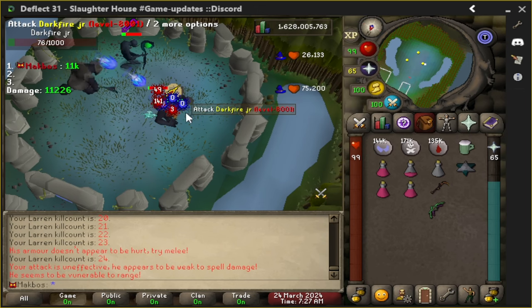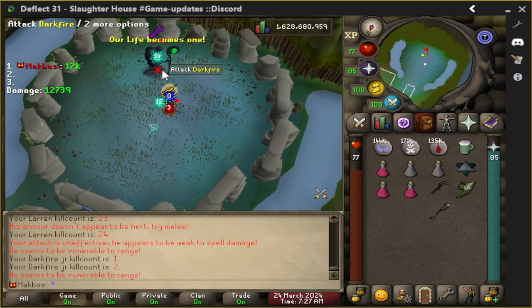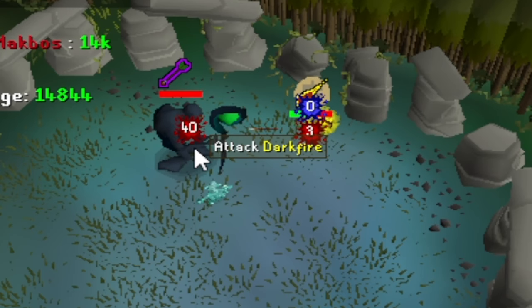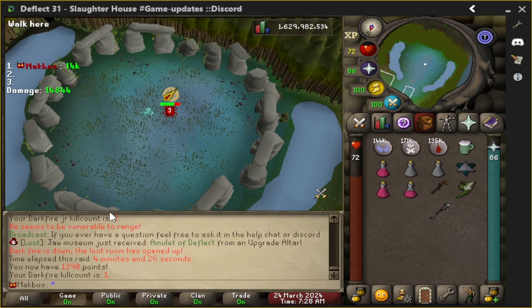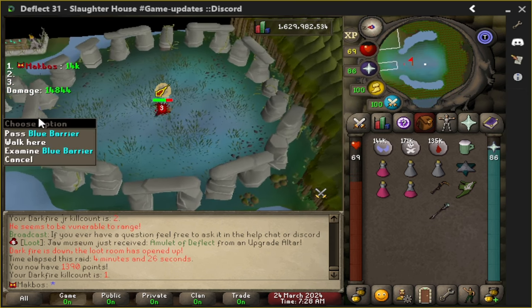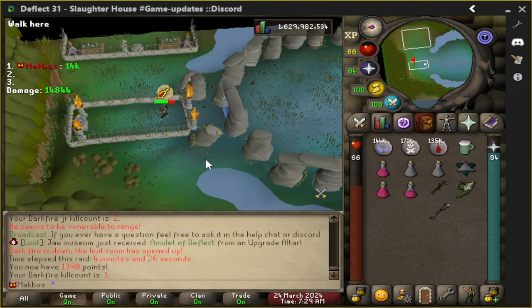The darkfire boss has 10k HP. Oh my god, what just spawned? The junior is even scarier than the boss itself! I'm very curious about the loot — I hope I get the darkfire handle on the first try. Okay, the darkfire is now gone. I have one kill and 1390 points. Where do I go? Oh wait, maybe the blue barrier — that's so cool! Come on, darkfire handle!